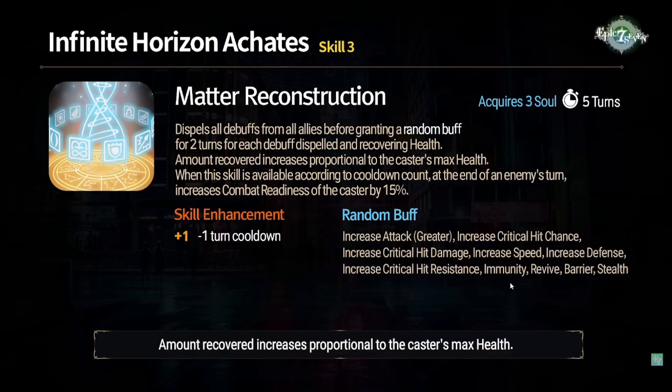The random buffs from her S3 are very strong: greater attack buff (insane), critical damage (very good), increased speed (always nice), defense buff (great against cleave), critical hit resistance (very good against cleave), immunity (very good against cleave — prevents being defense broken after the enemy's first unit strips you), revive (super strong against cleave), barriers (mitigation), and stealth (AOE damage mitigation, though be careful — if all allies get stealth, units like Seaside Bellona can get sniped out).